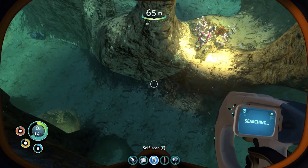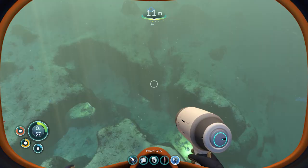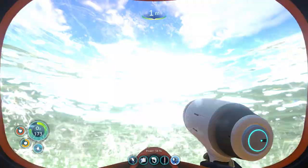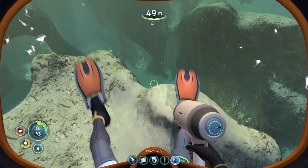The dive tanks in Subnautica have some way of rapidly recharging themselves once the diver gets back to the surface. Real-life scuba tanks need to be taken to an air compressor and take a long time to fill back up. In Subnautica, while on scuba tanks, the diver is able to rapidly go up and down, changing depths far too quickly.